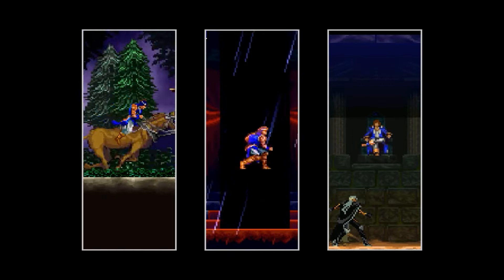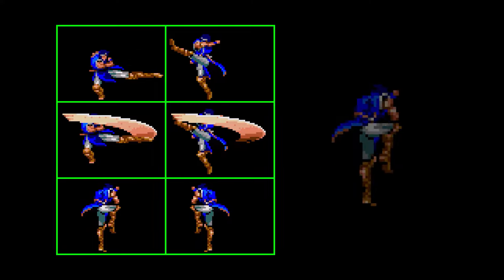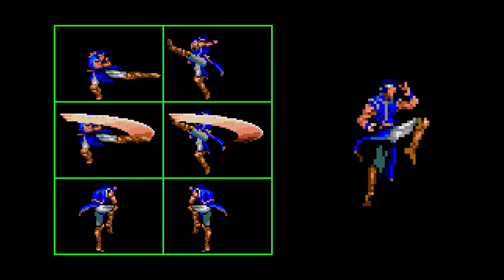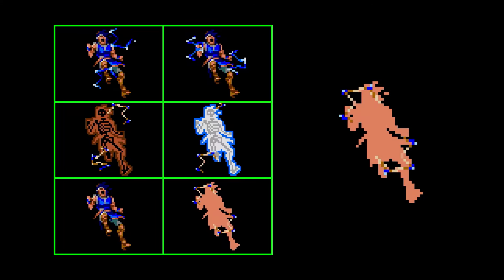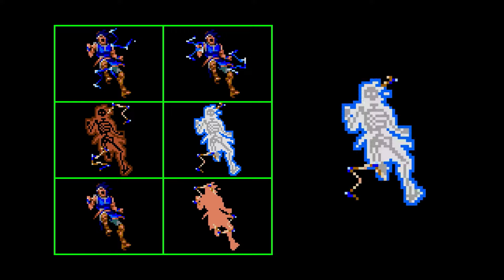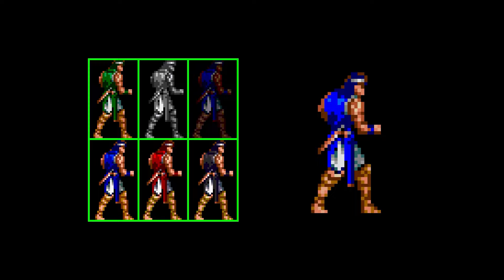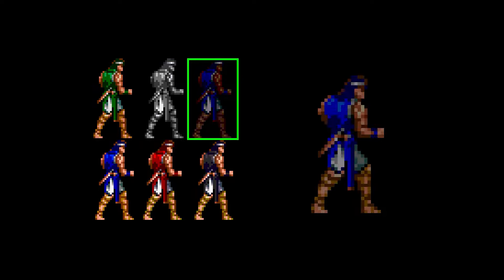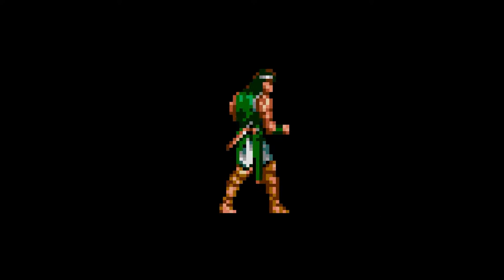Buried within the game's code are several animations of Richter Belmont that were never intended to be used. This first one shows Richter doing some kind of twisty flip, and the next one shows him getting electrocuted. It's shocking that this one was removed, as it looks very unique. This one shows several unused color palettes. Although it's possible that Richter was supposed to be a solid color based on certain power-ups, there's also a possibility that he was supposed to be multicolored, as you can see here.